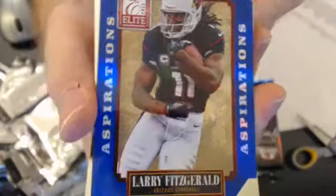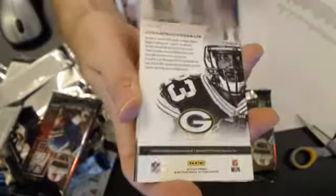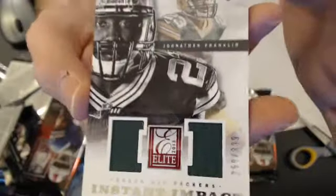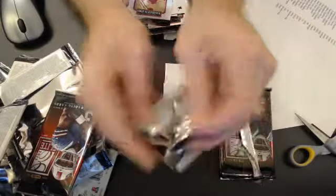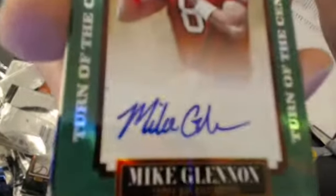We got a Larry Fitzgerald 85 out of 89, blue die cut. And another hit here — we got a Jonathan Franklin dual jersey, $3.99, going out to the Packers, going out to S.J. Bay. Nice hit there. And then we have a Mike Glennon rookie auto for the Buccaneers — $1.50 up to $2.99. Very nice.